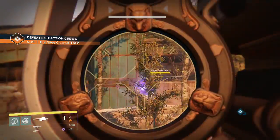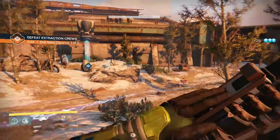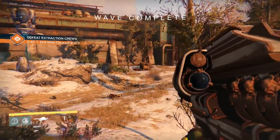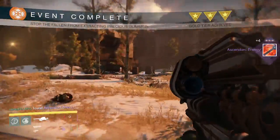Let's try and hit this servitor. And let's kill this fallen — try to run away, just try. And that's it, finished. I got an Ascendant Energy — perfect.